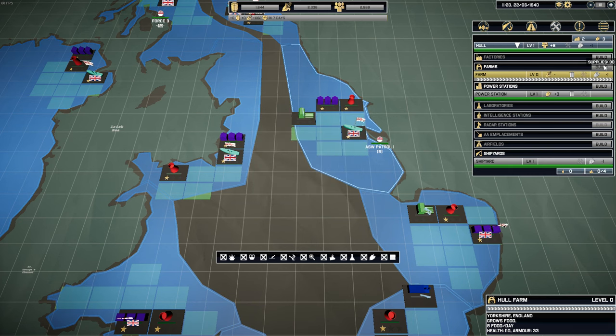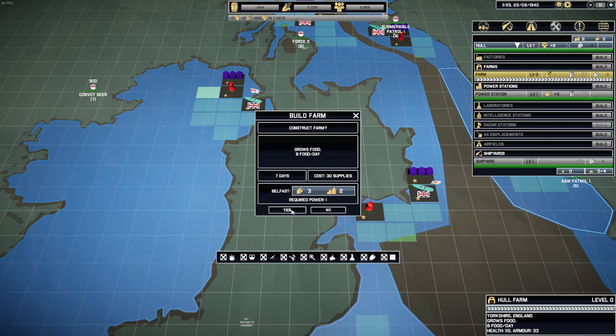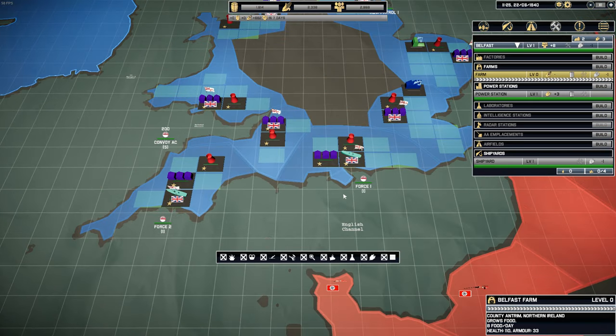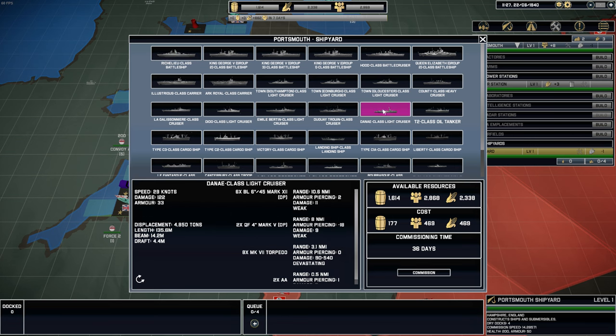Your convoys are coming right across the Atlantic, and it takes a long time to get a cargo ship all the way from America through to the UK. You have to monitor all the ships coming across. They'll have a tiny escort, but it isn't going to be enough. The enemy will get their wolf packs down on them and sink your precious convoys. Your convoys give you the materials to create new ships, new planes, new infrastructure, and feed your population. At the top of the screen are the different resources - food, materials, and personnel needed to fight a war. So it's in your interest that these convoys get through.